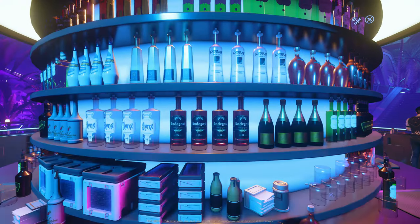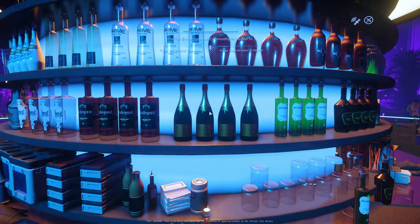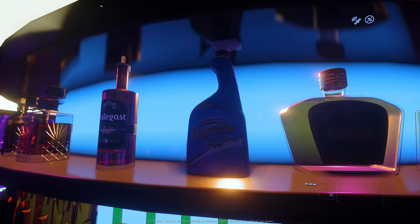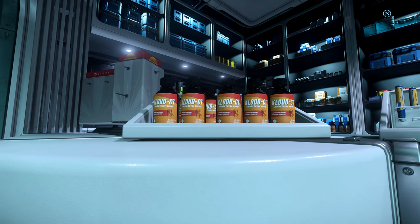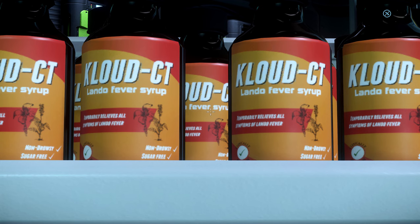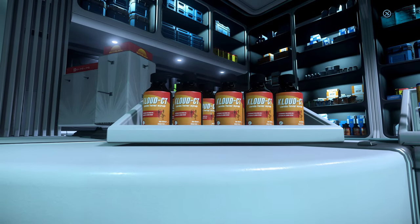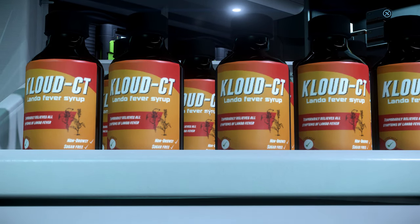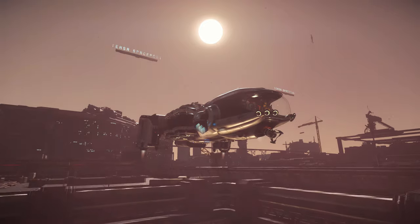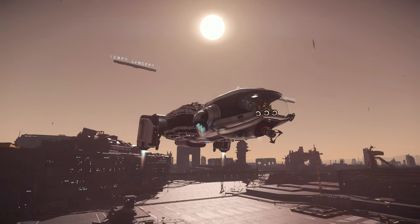And that's it, guys. There are some other easter eggs lying around the game, like this bottle of Radagast — a character from Lord of the Rings — or this Jean-Luc champagne. I also noticed this bottle of cleaning fluid which, as a Scotsman, is giving me a little bit of FOMO. And we've also got these bottles of Cloud CT, which is Lando fever syrup — relieves all symptoms of Lando fever — and I've been told that's a reference to a time when Disco Lando was high as hell. Anyway guys, that's all we've got. Apologies if that was a tad underwhelming compared to the first two videos. Remember to check out the Patreon, remember to comment anything you think I've missed, thanks for watching.